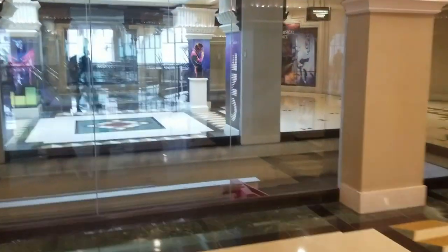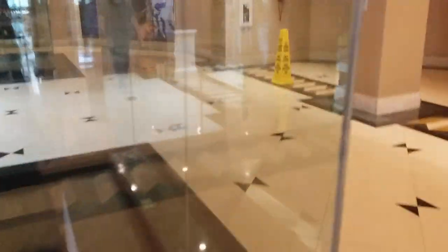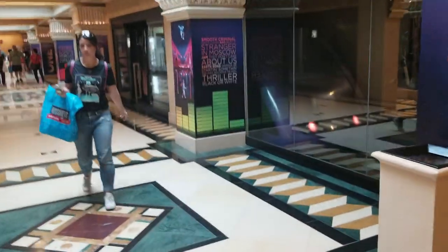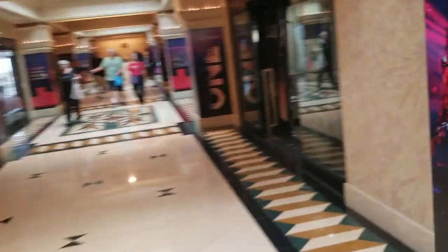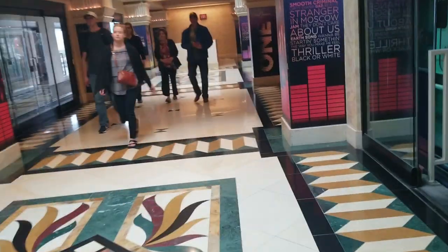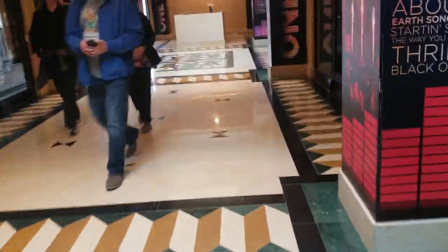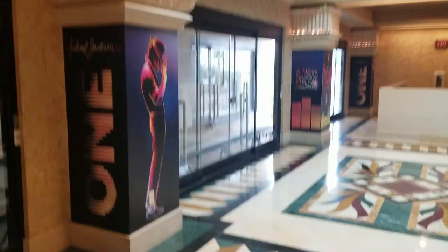Okay, so this was actually a pretty quick one. We're going to get on this side over here because we need to be on the Excalibur side, so we're coming back around. This is the tram back to Excalibur — we don't want that. We want to go to Luxor, so we're going to take this train. That means we have about five minutes to wait, but this will be the train that we want.